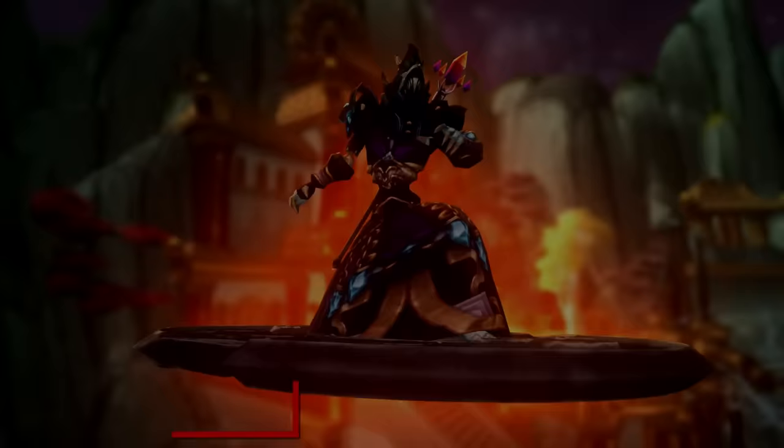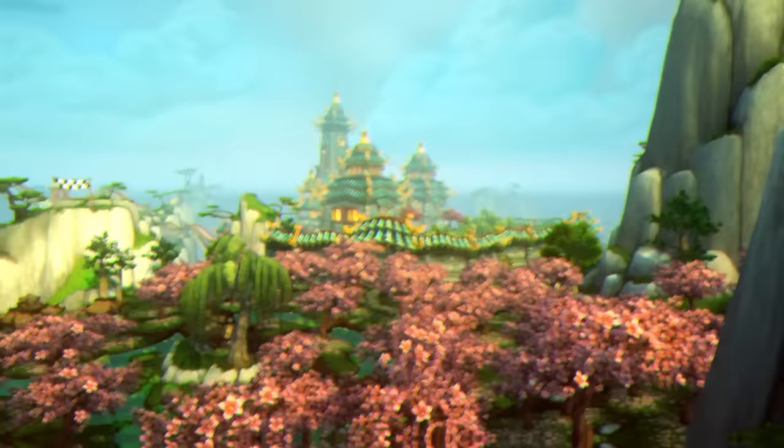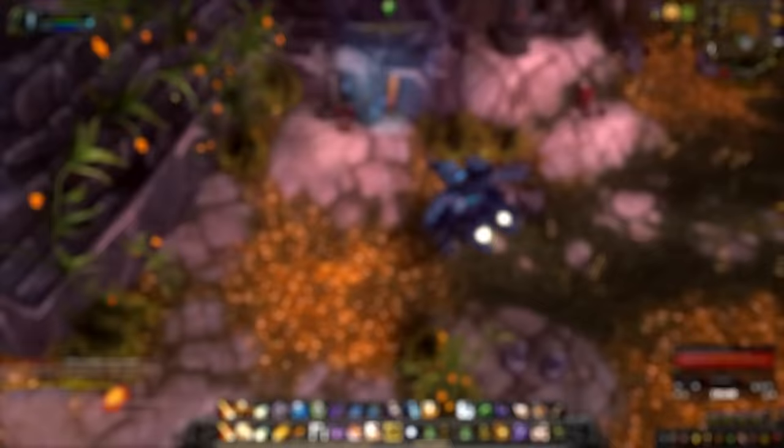At number 9, we have the Disk of the Red Flying Cloud. In order to obtain this mount, you need to be exalted with the Lore Walkers. Getting exalted with this faction is really easy and can be done in under an hour from neutral. All you do is go around Pandaria and click on little scrolls out in the open world. There's a ton of these scrolls and you have to click on basically all of them in order to hit exalted.